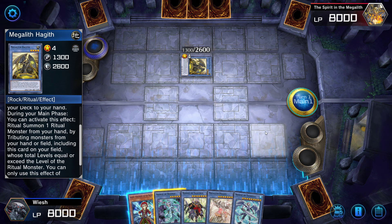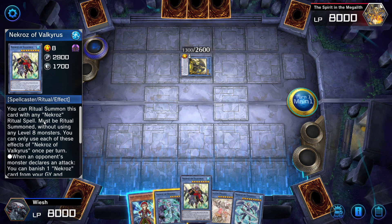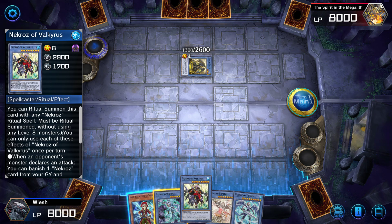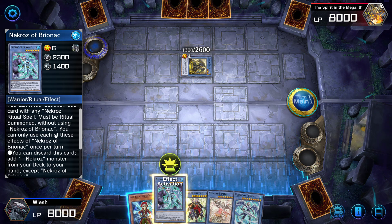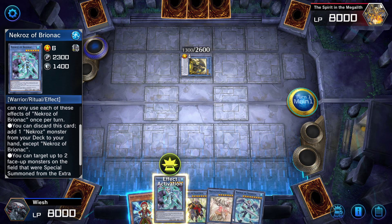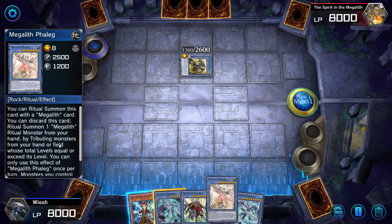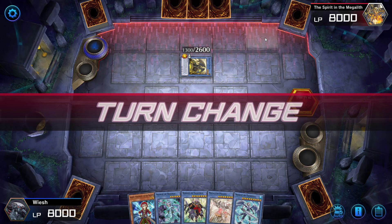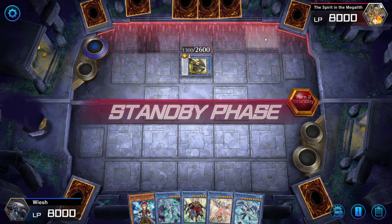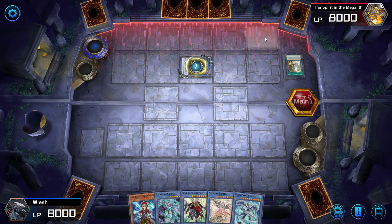Now I have something to work with, but I still cannot attack. I can put this on the field, but I still cannot attack. Must be ritual summoned without choosing level eight monsters. We still need the ritual summon card. These cards are not like the Megalith monsters — you can discard this card to ritual summon one Megalith ritual monster from your hand. But that only works for Megalith, so I'm still gonna end the turn and see what we draw next turn. Let's hope he doesn't go crazy and do a ton of damage.